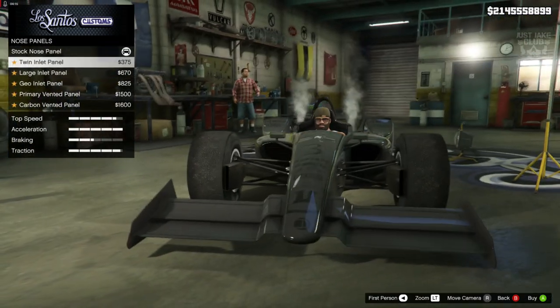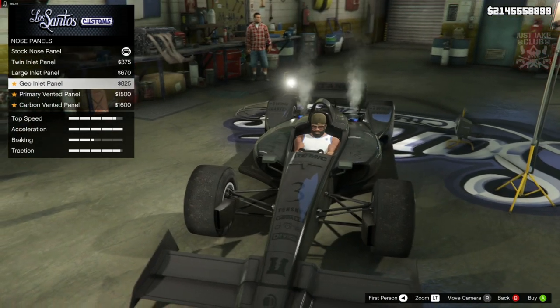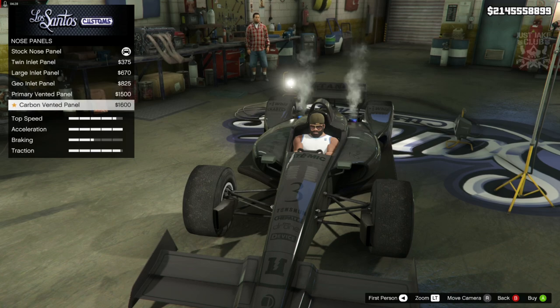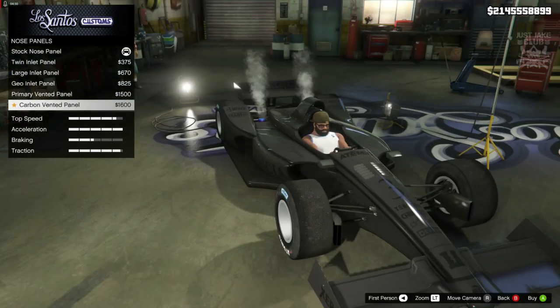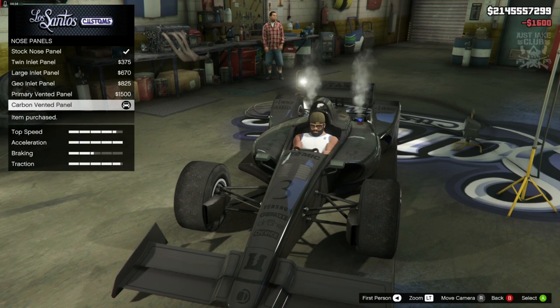Then we've got the nose panel. We can put vents in the panel, which is a nice addition. The geo inlet panel looks quite nice, and there's also a primary vented and carbon vented option. I actually like the carbon vented panel, so I'm going with that.